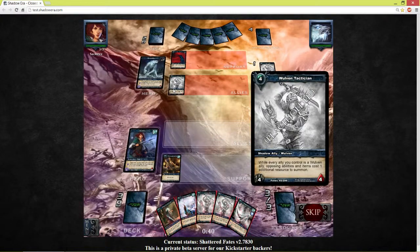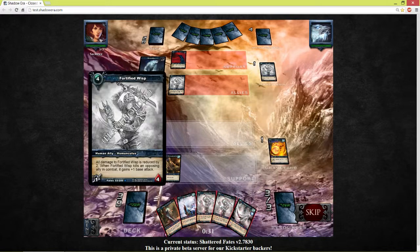What does he have here? Every ally you control is a wolf and ally opposing abilities cause 1 additional resource to summon. Okay.